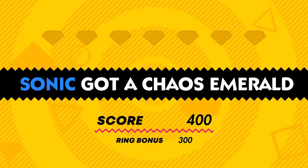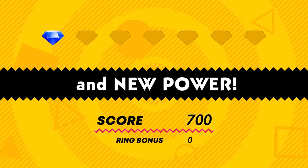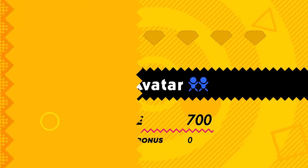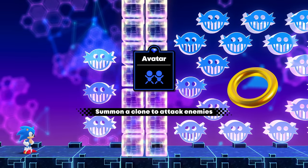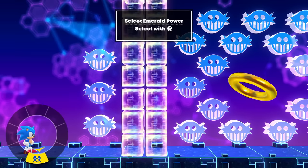That's awesome — I wasn't expecting us to find it so soon. Sonic got a Chaos Emerald, the first of seven to find. And a new power — Avatar! So what is this? I wonder if this is like what we saw in the opening cutscene where Sonic split into a bunch of them. Let's find out. Avatar: Summon a clone to attack enemies. Select Emerald Power with the right analog stick. Activate Emerald Power — press Square.